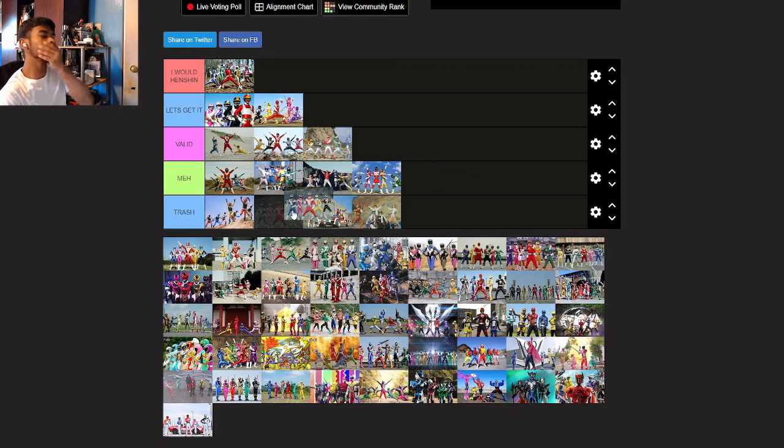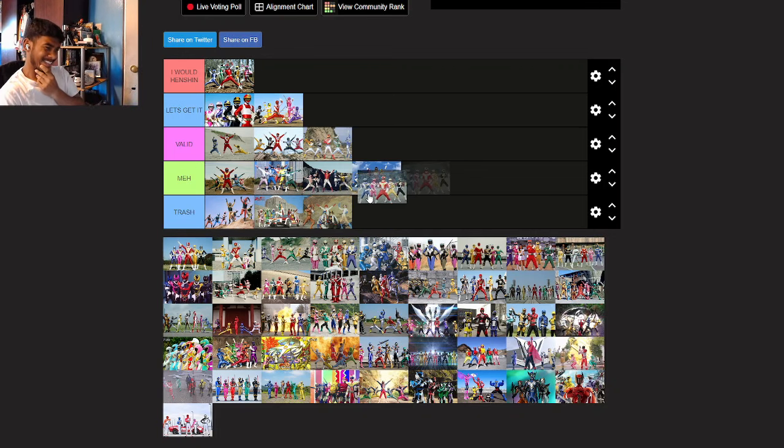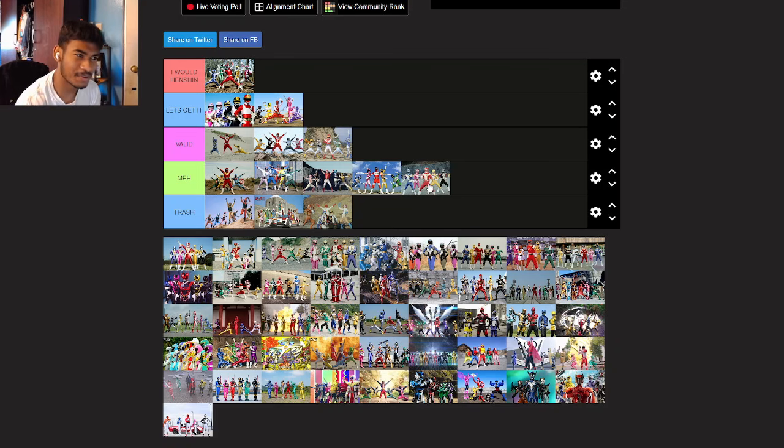Turboranger? I gotta go meh. I don't want to put it in trash because I think this was the first car team. They're not bad suits, but it's not like they're great either. They're definitely in between. For Liveman I'm changing it to red or black, for Maskman definitely red. For Turboranger I'd probably go black.